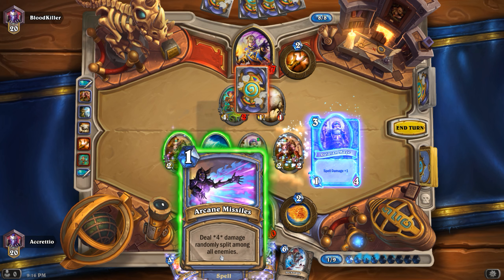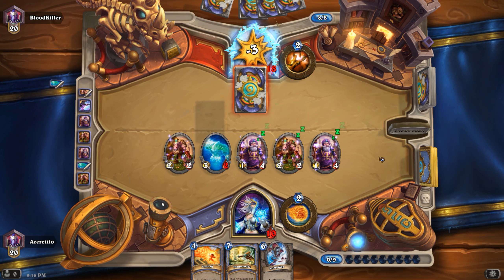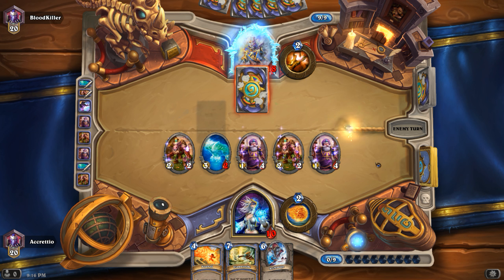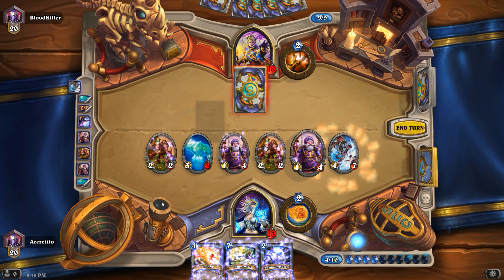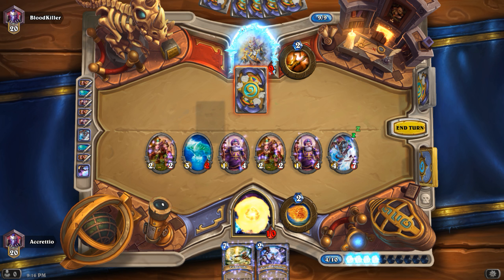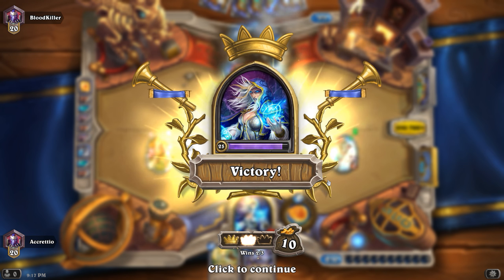Let's play a bit fast — seven mana — and go for face. A Fireball for 11 damage, and we did win it, but I'm not saying it was a good win. I don't know if we would have won if he hadn't gone offline in that strange way.